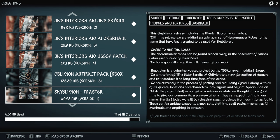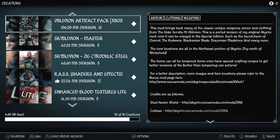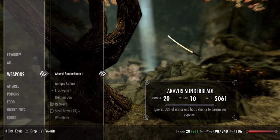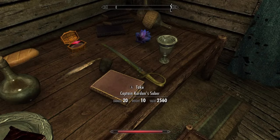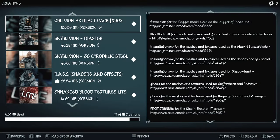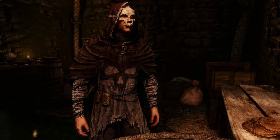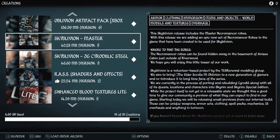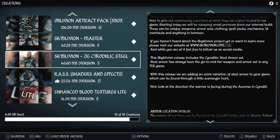Oblivion Artifact Pack is a bunch of items from the Oblivion game placed into the world of Skyrim for you to find — shields, armor, weapons, and books. From the Skyrim Bolivian remaster of Oblivion for PC, we have the Master Necromancer Robes which you can find in Anise's Cabin in the basement, and Cyrodilic Steel Armor which you can find on the road at the Cyrodiil border south on the map.